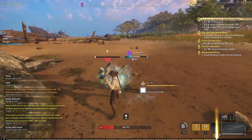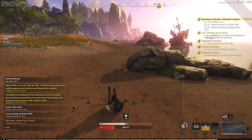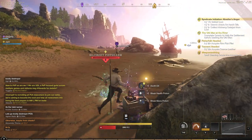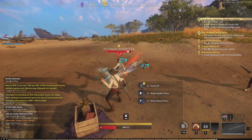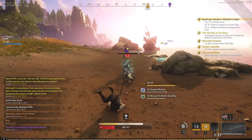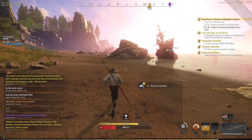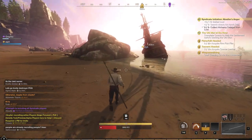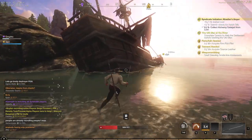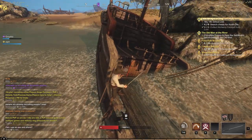Number seven: the first 50 constitution points you earn in your stat attributes will give you a 20% boost to all health consumables you take. This is a huge increase and can come in handy in both PvE and PvP. However, you are going to need damage to efficiently run through New World — don't go all in on constitution with no damage. After that first 50 constitution points, you may want to stack some damage as well, depending on whether you're running a strength, intelligence, dexterity, or focus-based weapon.